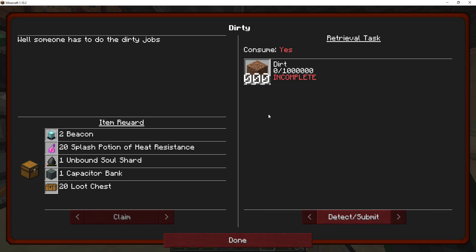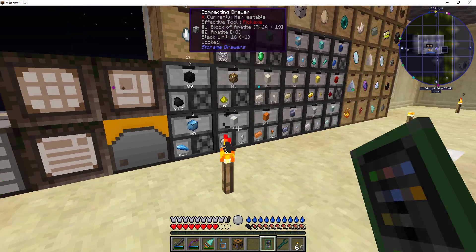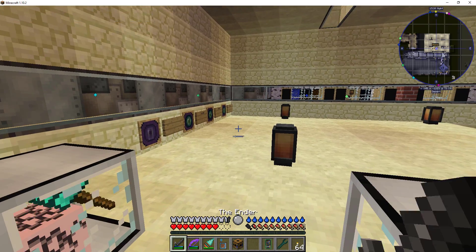Object Submission — done. Dirt. So I need to generate one million dirt. I get two beacons, twenty splash potions, an unbound soul shard, a capacitor bank, and twenty loot chests. That's a lot of stuff. One billion dirt, eh? Well, fortunately I know how to do that because I did that before when I was building all the dirt.